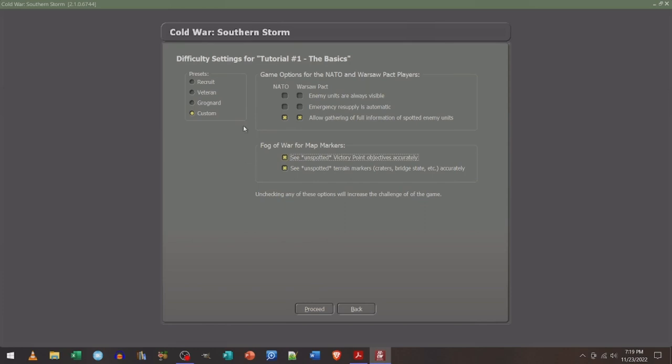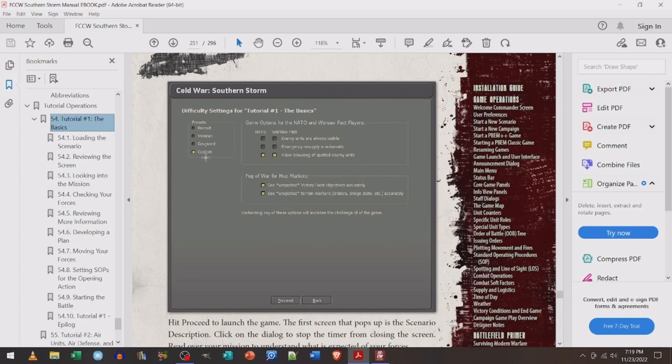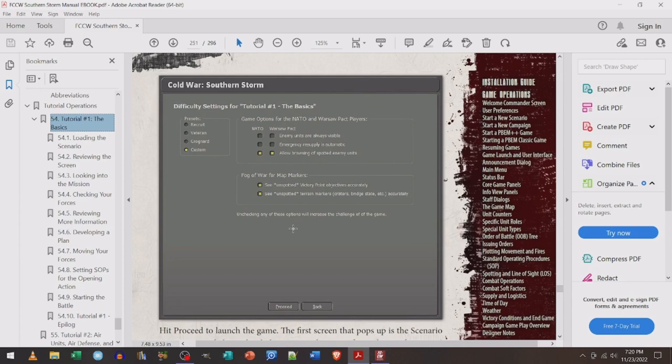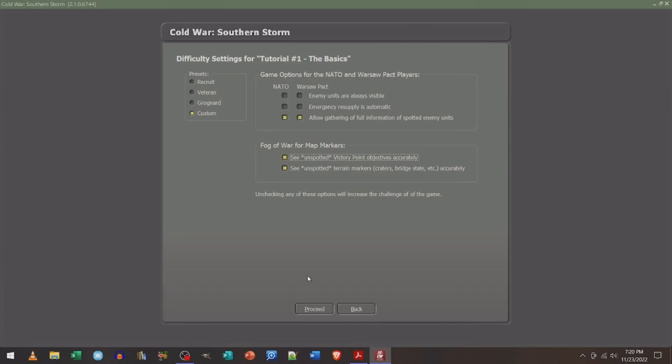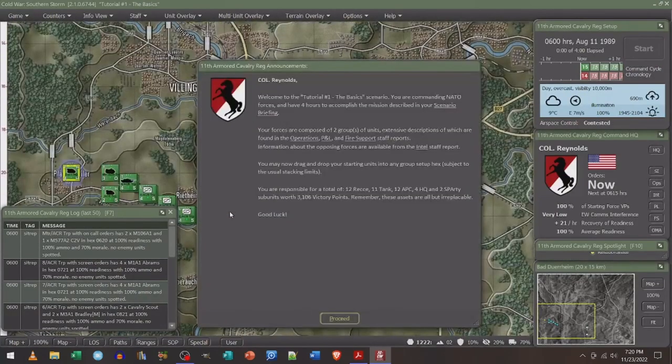This is what they suggest in the tutorial. You can see options like allowing browsing of spotted enemy units, importing victory point objectives accurately, and seeing unspotted terrain markers accurately. You can also check the difficulty settings. This game has depth like you won't believe — it is not uncomplicated. If you like complicated games, this is your game.